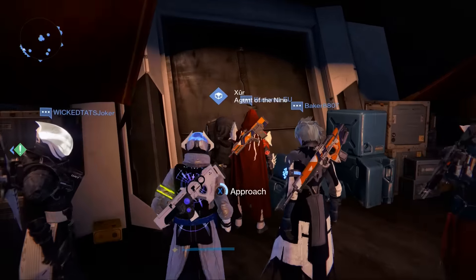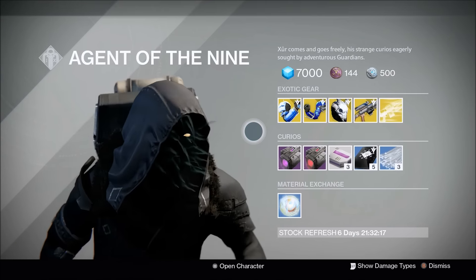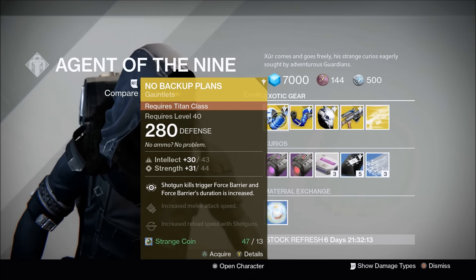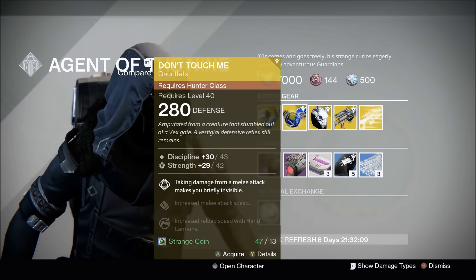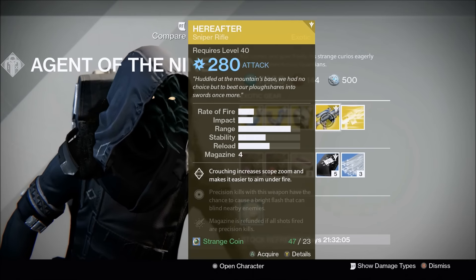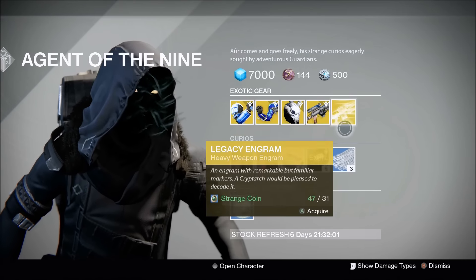I do have some information about the needles, but let's go through what Zyr actually has. The No Backup Plans for the Titan, and the Don't Touch Me for the Hunter. The Stag — I have like three of those. And the Hereafter. That thing's pretty badass, but let's not buy that.